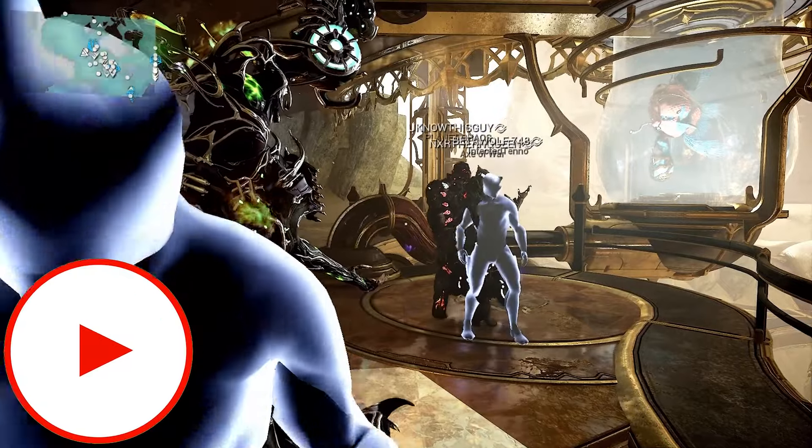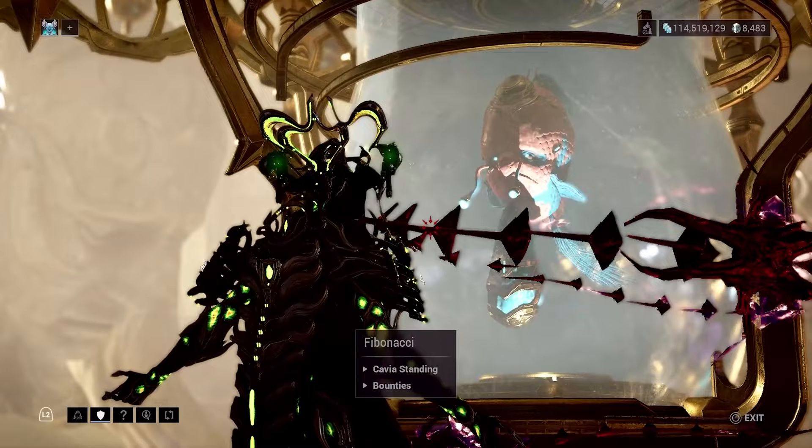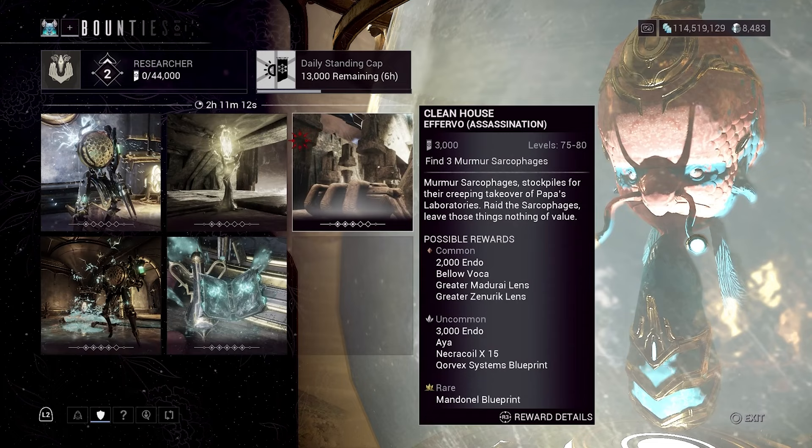Welcome back to another Warframe video. Today I want to talk about how I solo farm for the Shrill Vega, or the Shrills that you have to find in these bounties. The Shrill Volca you get from Bounty 2 and 1.